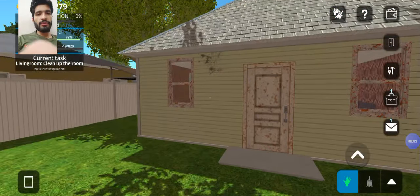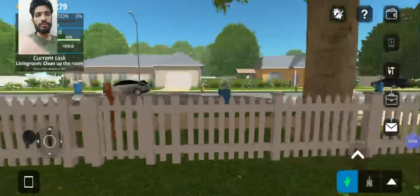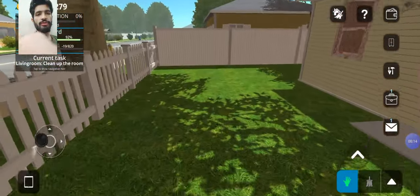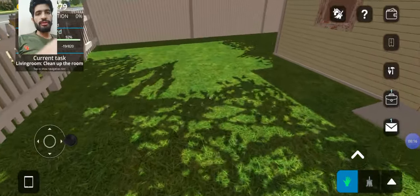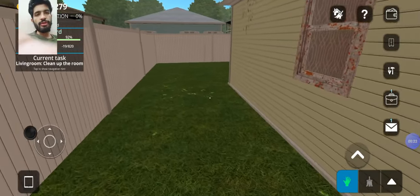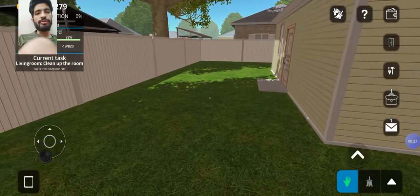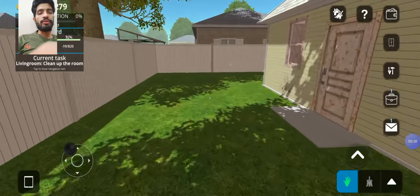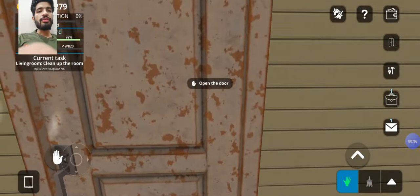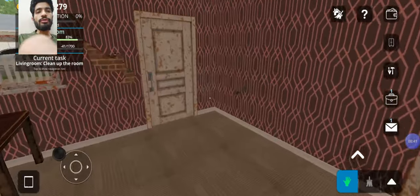Hello friends and welcome back to our another new exciting gameplay of House Flipper new version 4.1. As you can see the outside of the house is giving a very pleasant look. The grass is so grainy and it gives a very nice look. There are so many dust particles and garbage which we have just removed in our previous video. There are some other home appliances like televisions and lamps which are placed outside the home, and we have cleaned the home from inside as well.